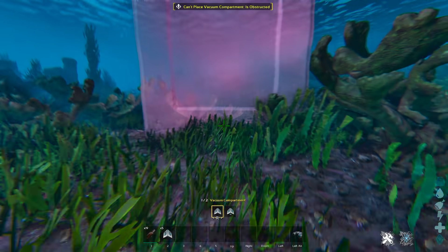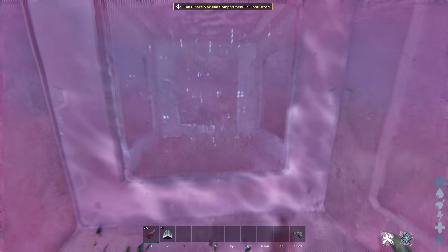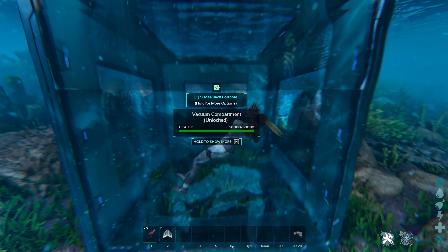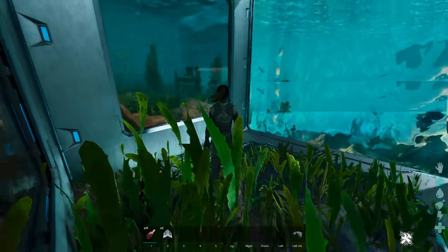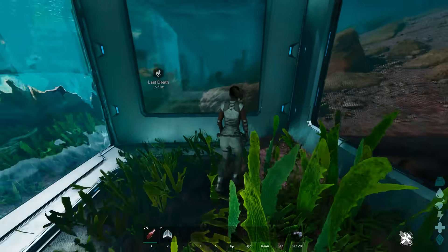I'm just going to slowly see if I can get to one right now. So when you place this thing, it's going to basically ask you to unlock it. Once you unlock it, you can move the door and it serves immediately without a generator in order to give you access to going inside of the tube.